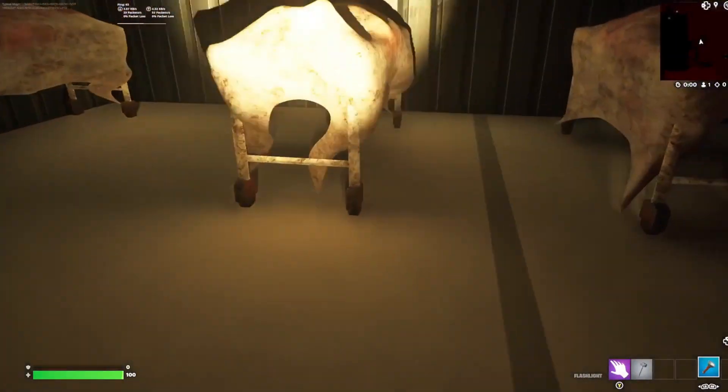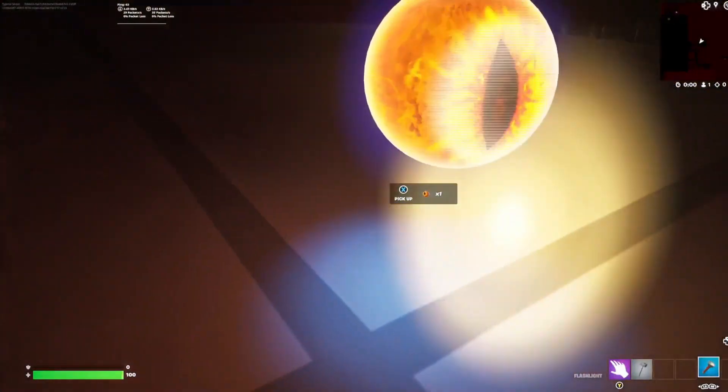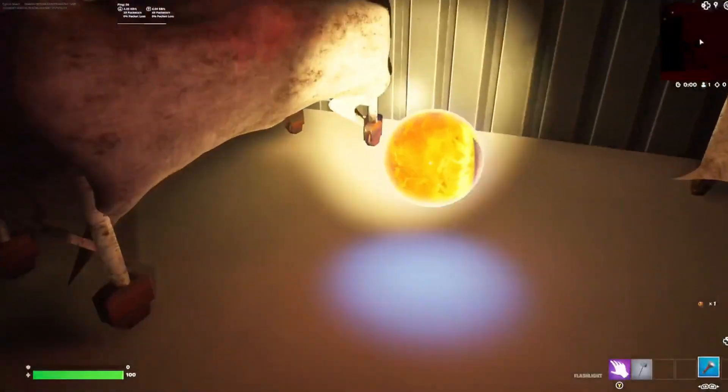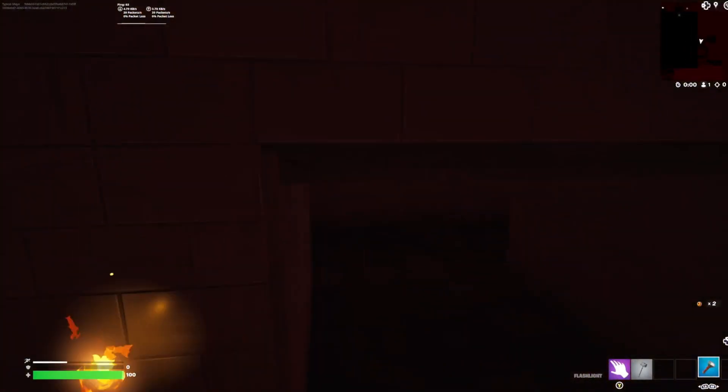And then we've got some body tables — tables that have bodies on them. Let's search them. And what can we get off the table? Oh my — an eye! That eye looks like something that might help Dementor see, but we need two. So we searched this other table, and now we've got the eyes. So we need to take them back to Dementor and see if he can help us out.